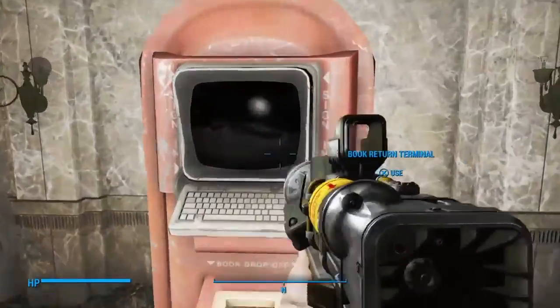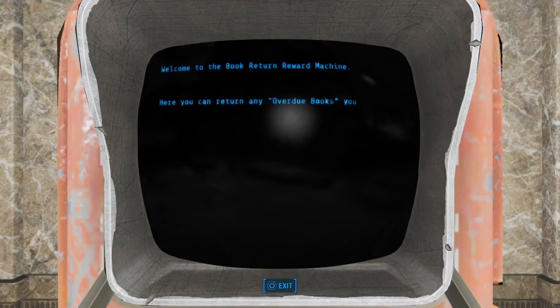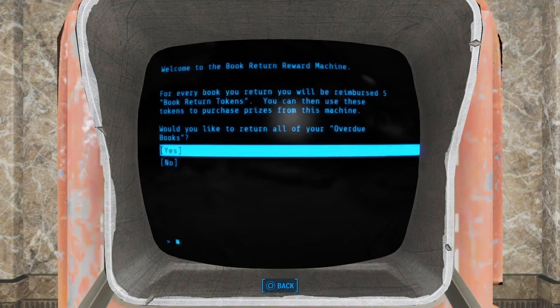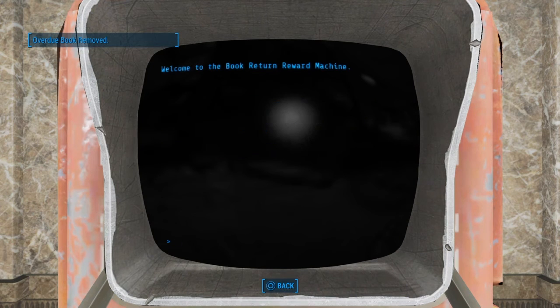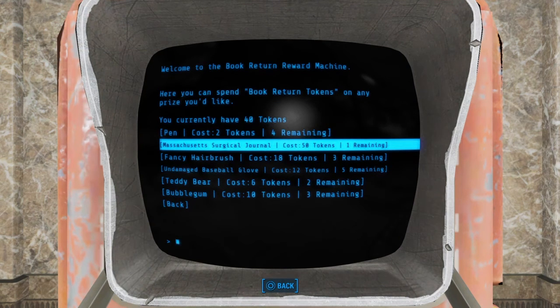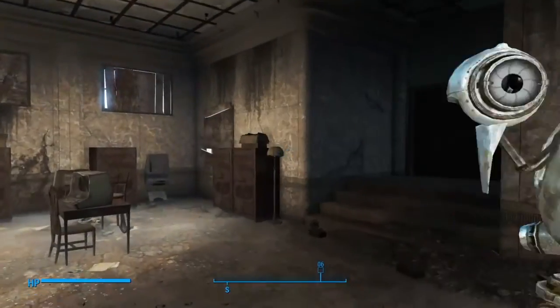Before we head down there, we're going to drop off our overdue book. It weighs about half a pound, so we might as well get it out of here. Let's return it. Got five tokens. We need two more and we can get the Massachusetts Surgical Journal. So we're going to have to do that.